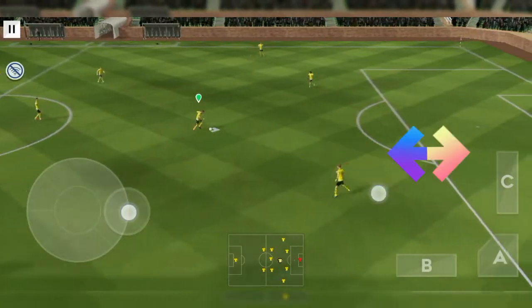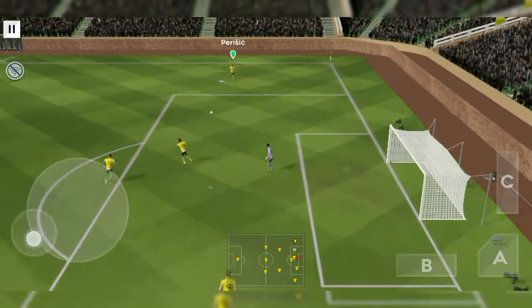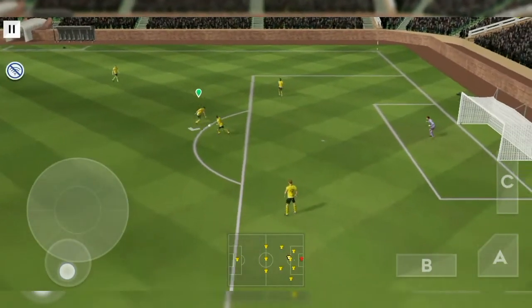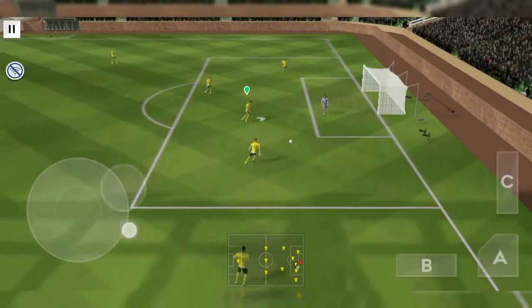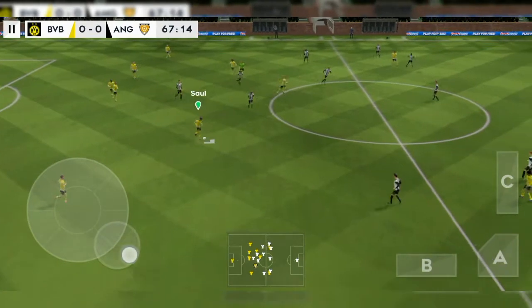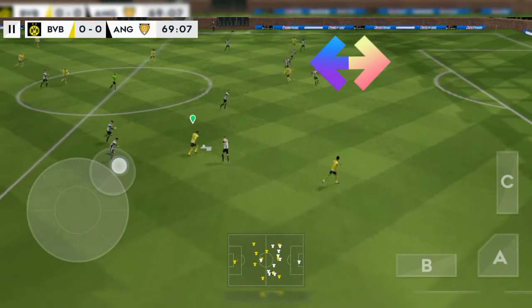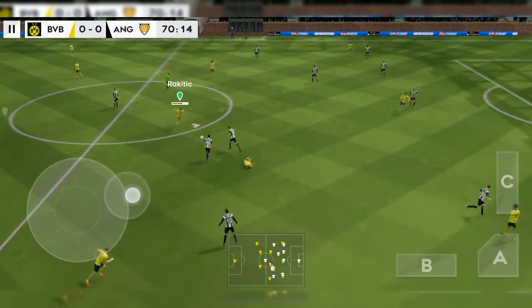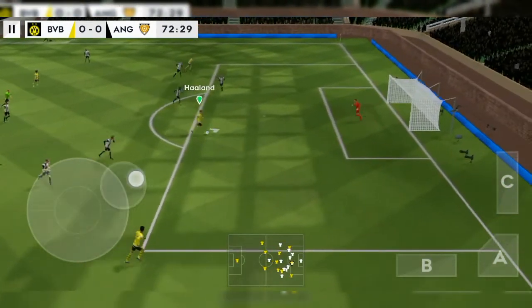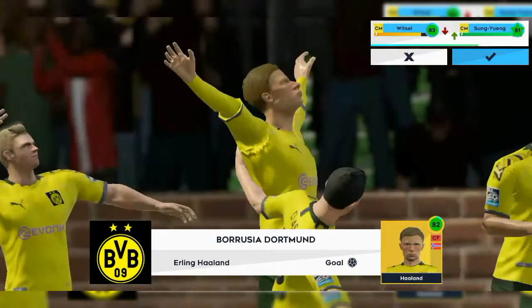The last skill is the step over. To do this, you swipe sideways — still on the right side of your screen. Whether you swipe to the left or swipe to the right, it works either way as long as you swipe sideways. This one is great for creating space. Take a look — I do it, pass two players, do it again to pass a third, and I'm still going, creating space.